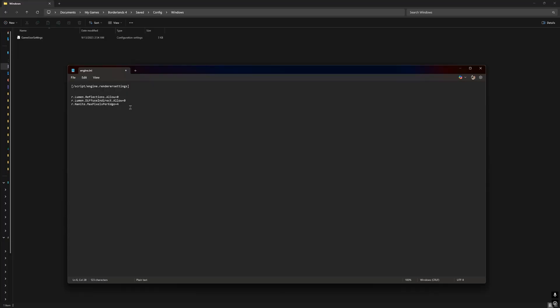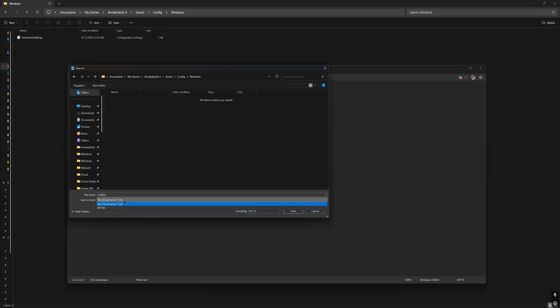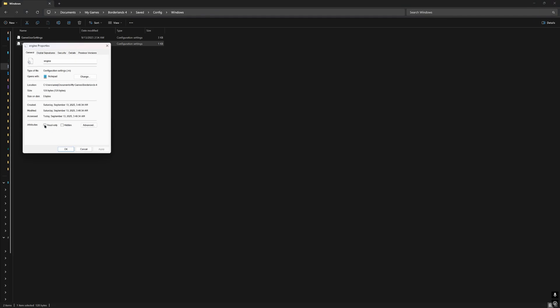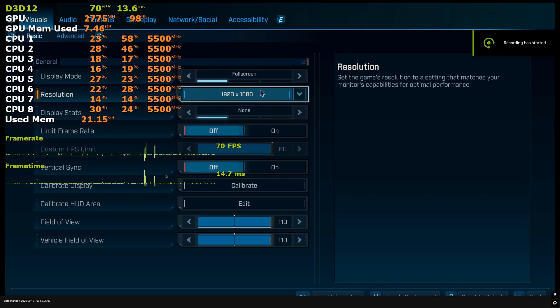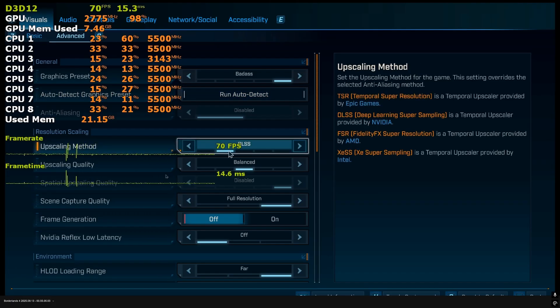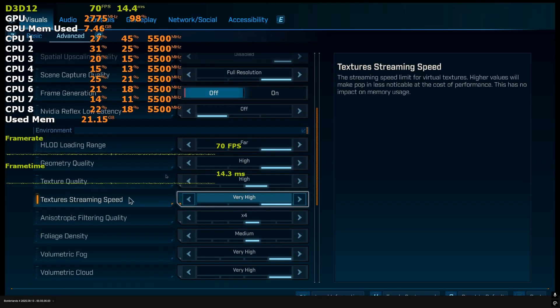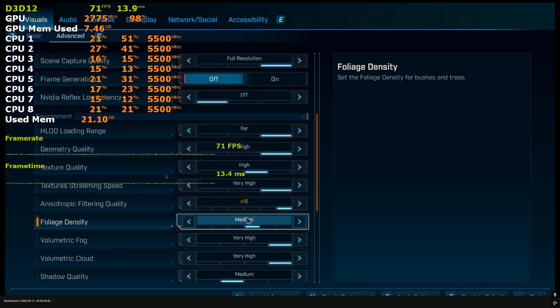Open the .ini file and add these four lines to it. Save as engine.ini — make sure it's set to the right directory and save. Set it as read only. Now return to the game and set the resolution to 1080p with DLSS balanced upscaling and no frame gen. Reset most of the settings to very high or high or medium. Texture filtering is at 16x and texture quality is at high. Foliage density is at medium.